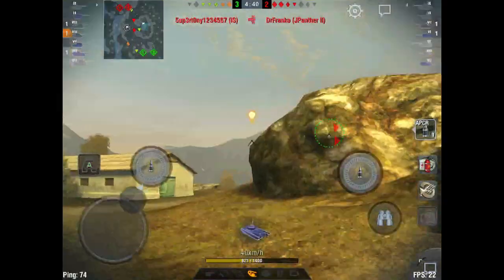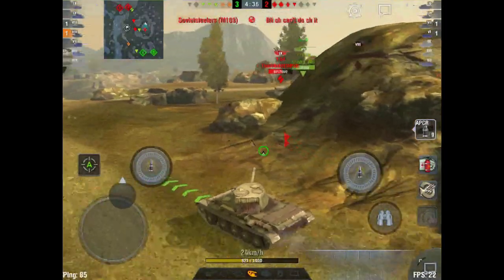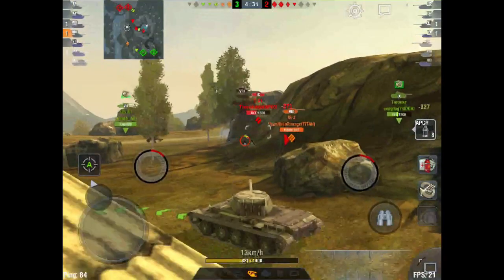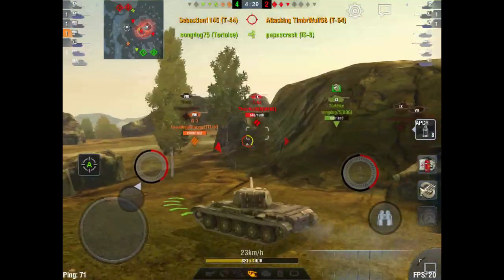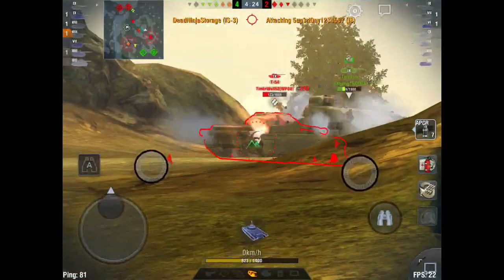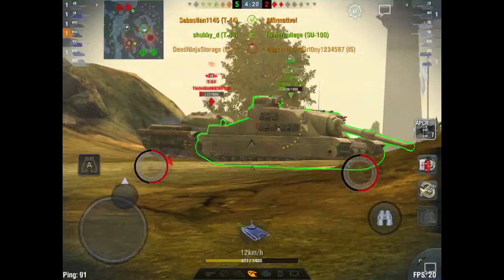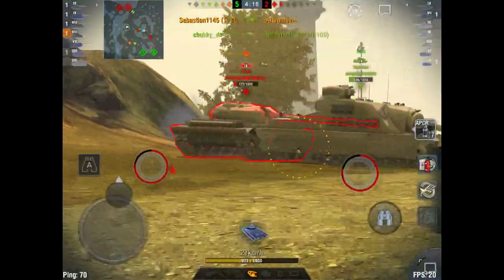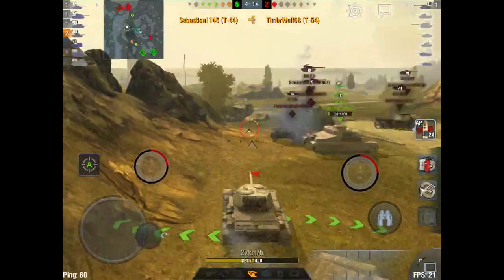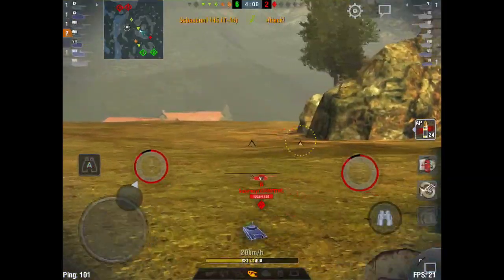I want to pen my shots to win this one-on-one, but he seems to be running away. I also have a Tortoise up here, which is very helpful. But as you can see on the minimap, heavies and tank destroyers are starting to push on the Tortoise, so I need to make my move quickly. We put APCR shells into his tracks, permanently tracking him, and we are able to save our Tortoise from dying.